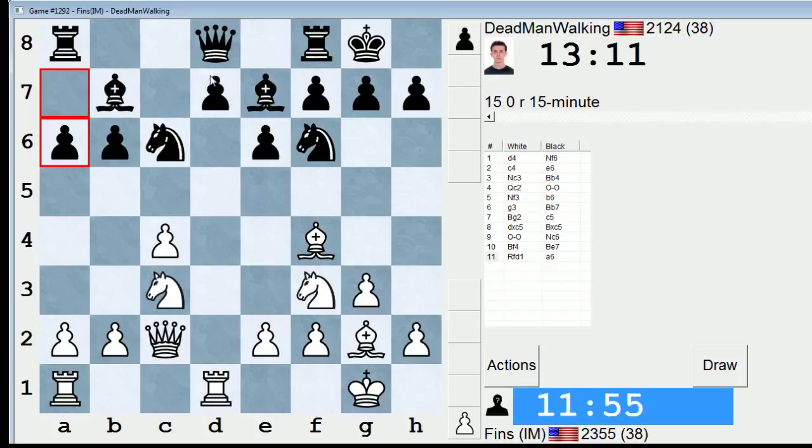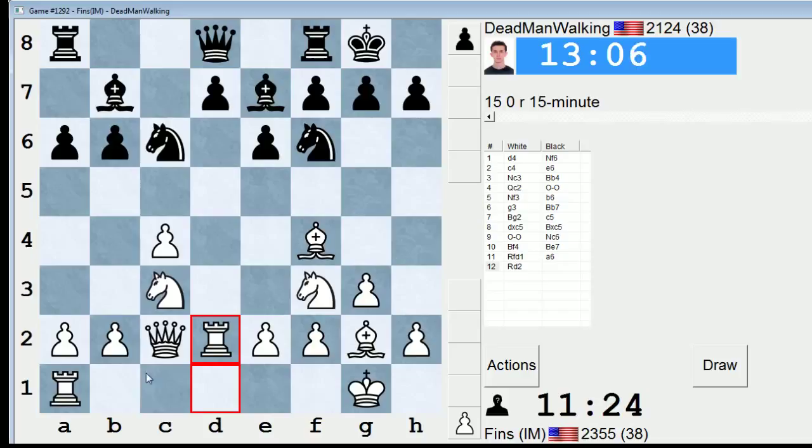If Ne5, he'll probably play Qc8. Could just be mass exchanges down the file. Maybe Rd2 is better, because that takes a nice proactive stance against him playing d6 — I have ready-made pressure with Rad1 coming. Yeah, I think Rd2. Bd6, I don't know about — I think that might be premature. I do get a nice square on d6, but I don't have to occupy that square yet to prove I have it. I'm x-raying his queen as well, and it makes sense to invite both rooks to the party. Rad1.